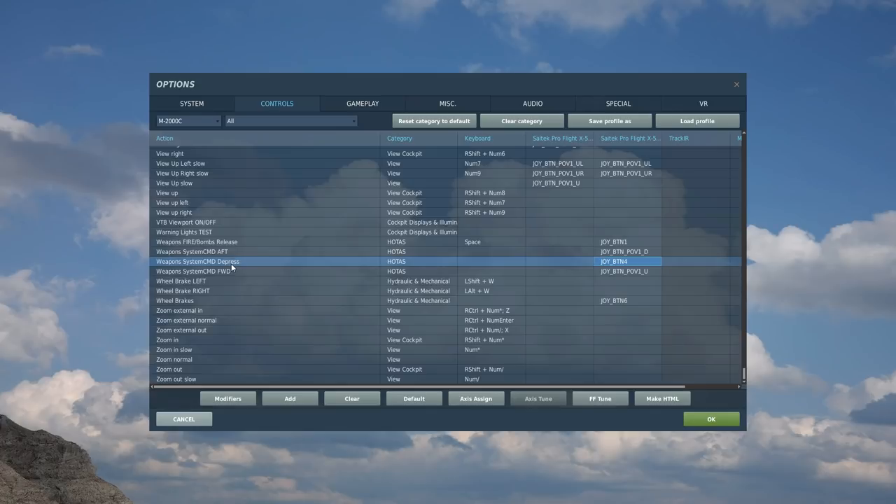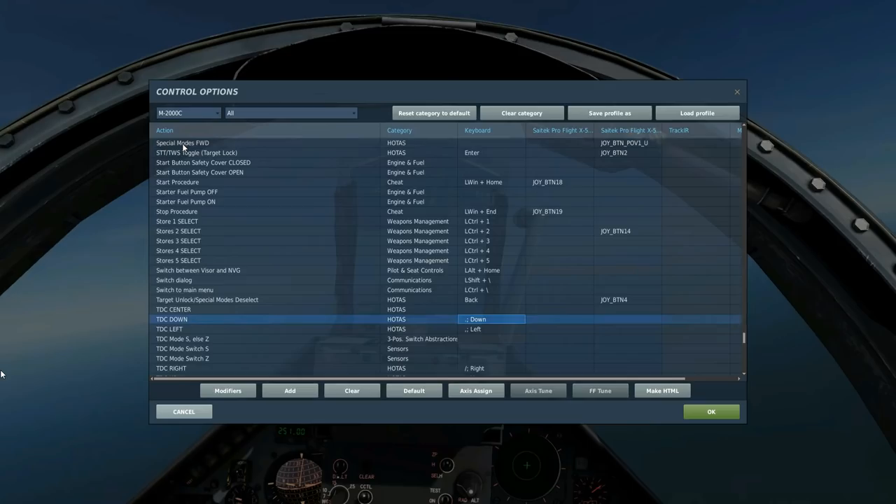If we want to acquire a radar track from our BVR attack radar, we can slew the cursor around with TDC left, down, up, and right. To acquire a BVR radar track, we'll press STT/TWS toggle, and I'll talk through it as we go.